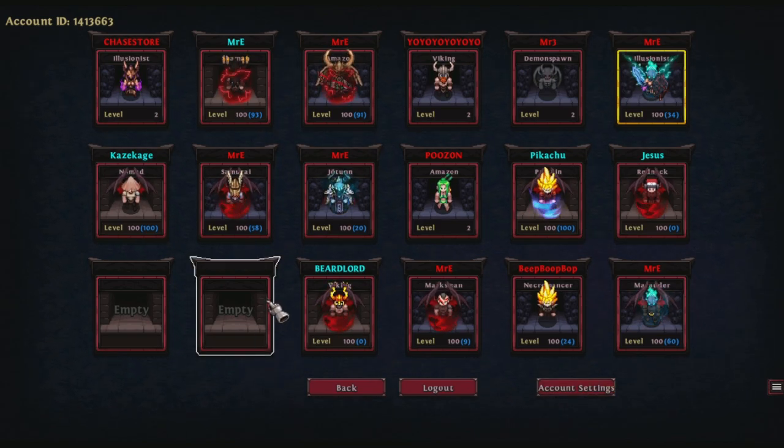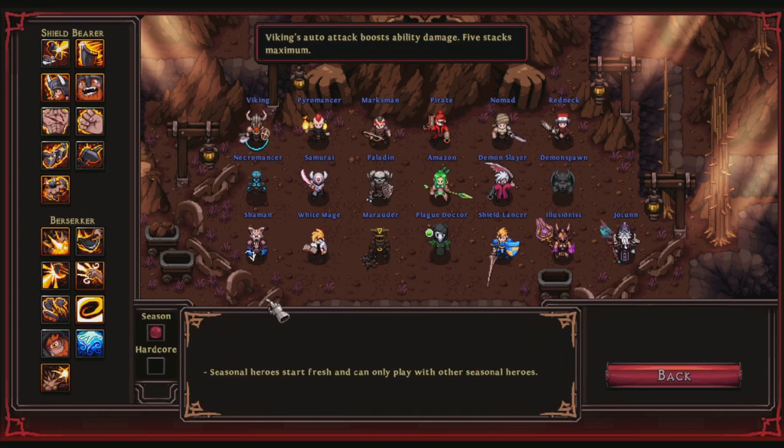Click on an empty spot and you'll go to the character select page. There are 19 classes to choose from. A lot of them might say locked or unobtained — to get those, you have to go into Steam and buy the DLC content. The majority of classes are DLC content, but you do get a handful of characters for buying the base game, so it's not unreasonable for them to ask a little extra for the additional classes.